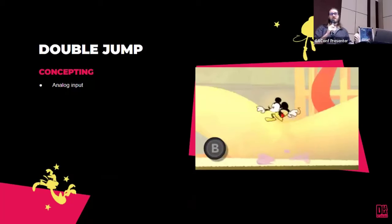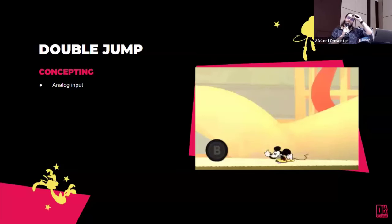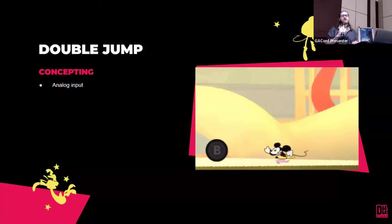I'm going to take a single feature and break down the considerations we had — something as basic as the double jump. We conceived it knowing we wanted analog inputs. Our game is so much about the joy and freedom of movement, so we wanted players to feel real control over how their characters moved, including how high you jump being affected by how long you press the button. That felt really important — that one-to-one connection with your character.